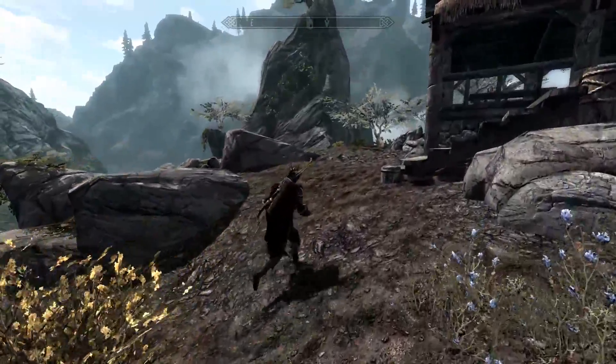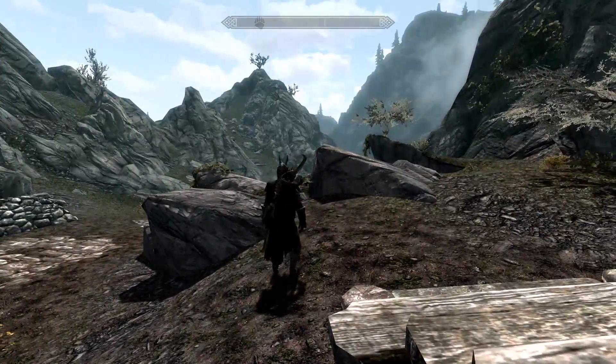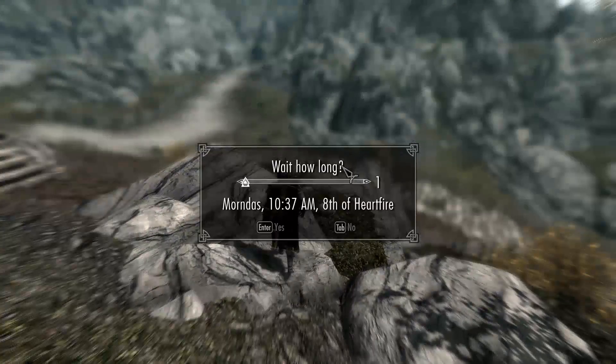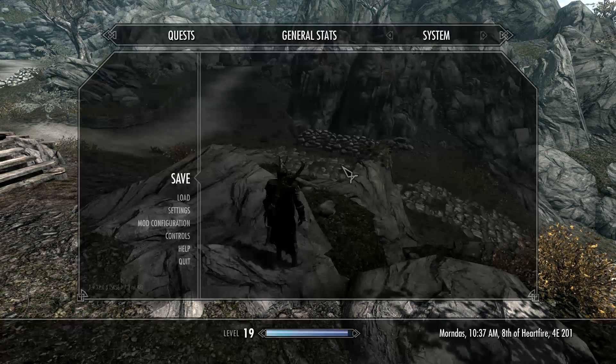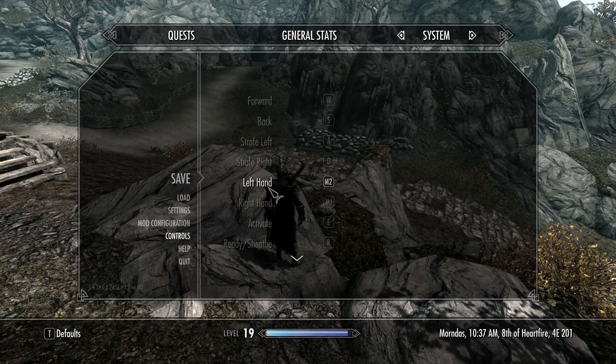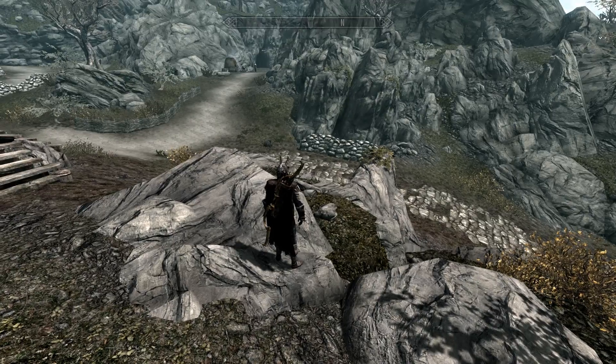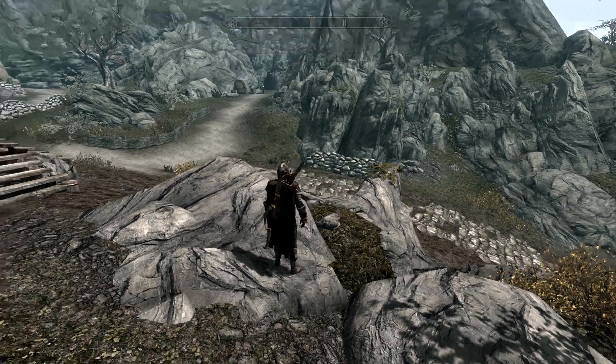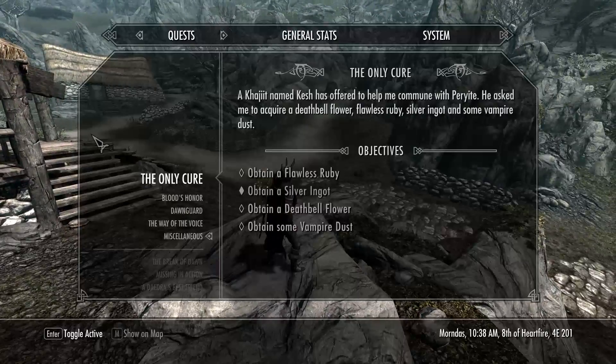Unfortunately there's no auto-run for controller, which is a shame. For the favorites menu it's Q — that's convenient actually. And J is journal, obviously.